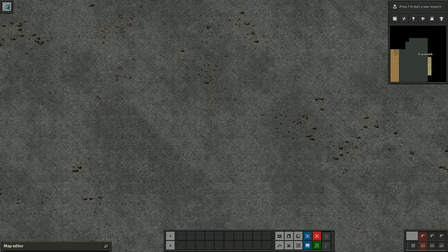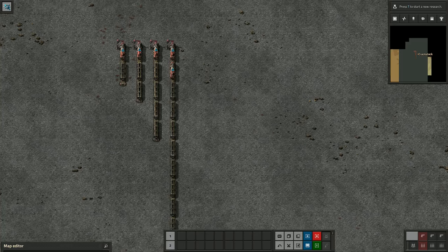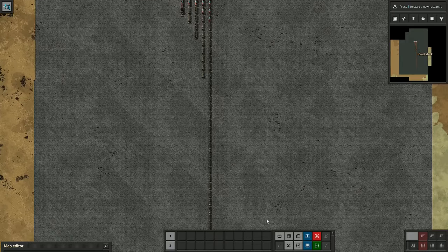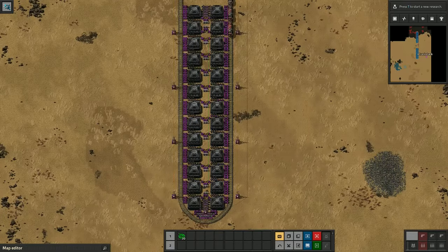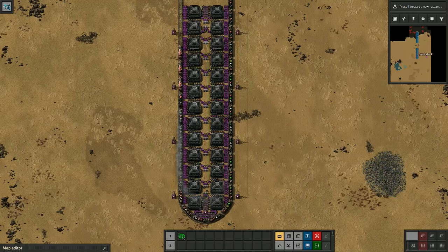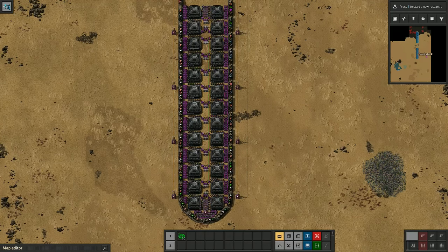How big? Some common lengths of trains are 2, 3, 5, sometimes 10. We're using 32. That's right — 3 locomotives and 29 cargo wagons. My main goal is to create one train stop that can actually handle this level of cargo wagons while also giving me a justification to actually make a train this big.